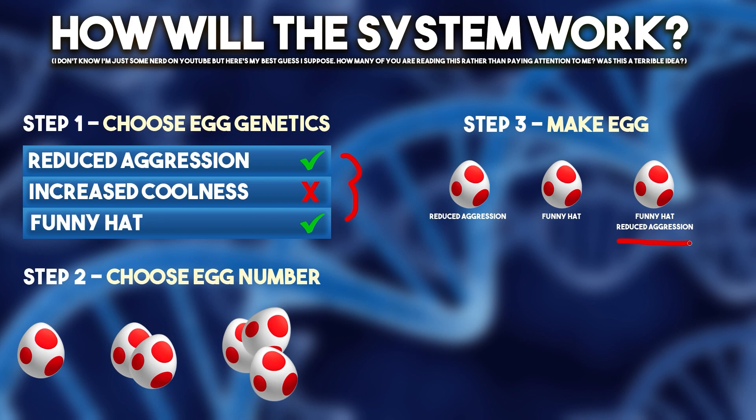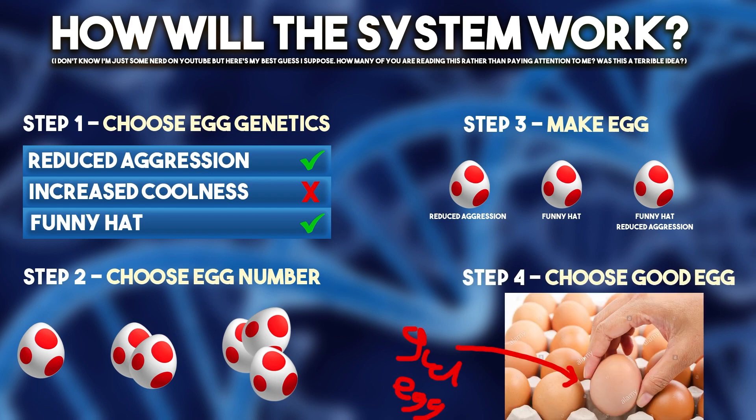So making the ultimate dinosaur is going to require big clutches of eggs and multiple attempts. This is my best guess — my estimation of how the system will work — but it makes a lot of sense to me. You produce all your eggs, some of them have the genes you want, some don't. Maybe you can sell the other ones off for half price or something. And then step four: choose good egg. So you choose the good egg — I've helpfully labeled it — and release it, or release two of them if two have the funny hat and reduced aggression, and scrap the others.